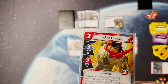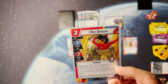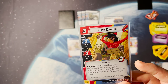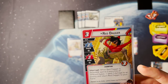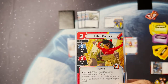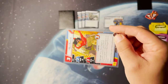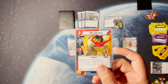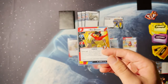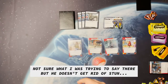Red Dagger is her signature ally with two thwart, two attack, and three health. His ability says when Red Dagger is defeated, you can spend two resources of different types — which she has plenty of — deal two damage to an enemy, and return him to your hand. So you can block with him, pay two resources, get him back, and next turn play him again. He can eliminate stun, take out a minion — a very good card.